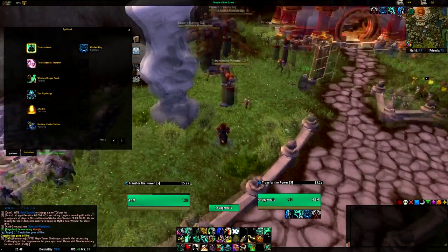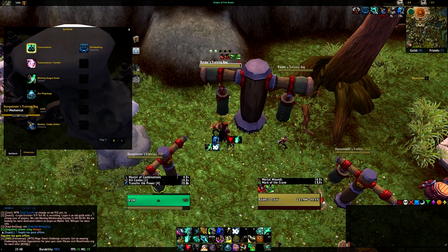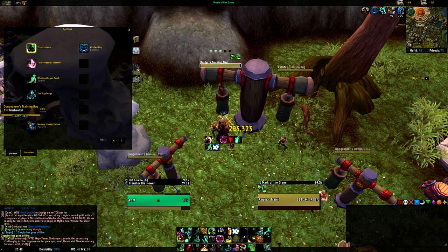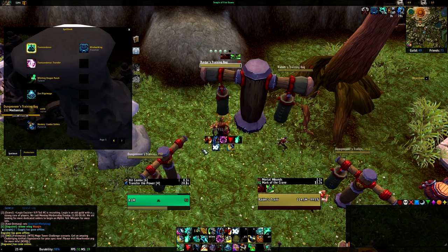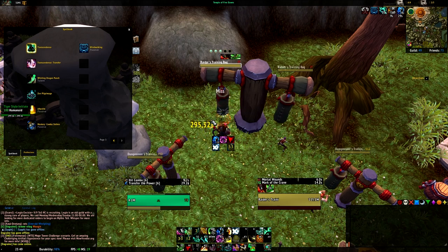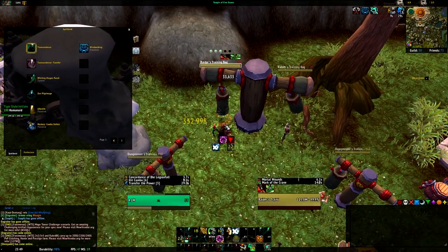Bear in mind this Mastery: Combo Strikes. I want to show you exactly how it works — it's based on not pressing the spell you used previously. So if we spend energy with Tiger Palm to generate Chi, and then I use Rising Sun Kick, you see I get hit combo 2. Now I can press Tiger Palm again because I pressed Rising Sun Kick. Now I can do Fists of Fury and you can see I've got hit combo 4. I can Tiger Palm again because we just used Fists of Fury. I can Blackout Kick, I can Tiger Palm, I can Rising Sun Kick — and you'll see my hit combo is ticking up to 6. That means it's doing the maximum benefit I can based on the talent I currently have. This is something you're going to be doing all the time with your Windwalker — managing this process — meaning every ability you press is important.